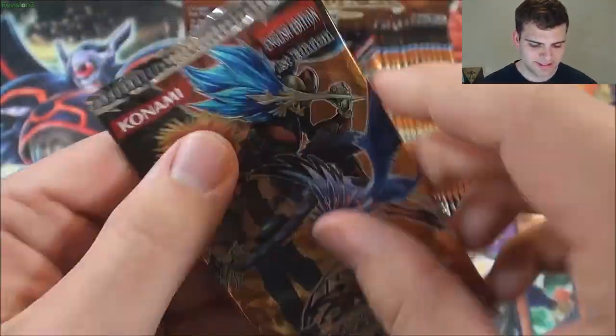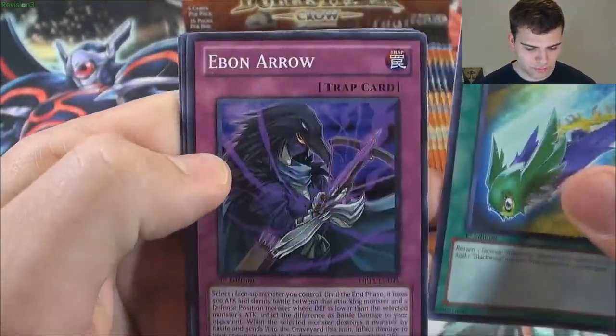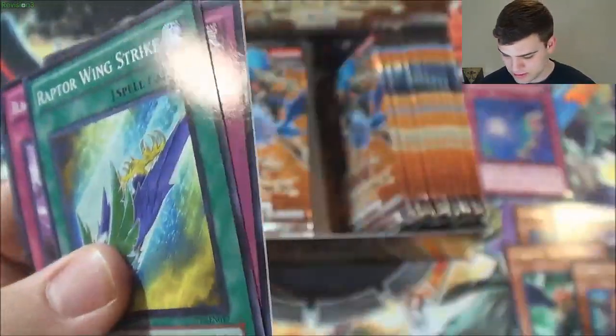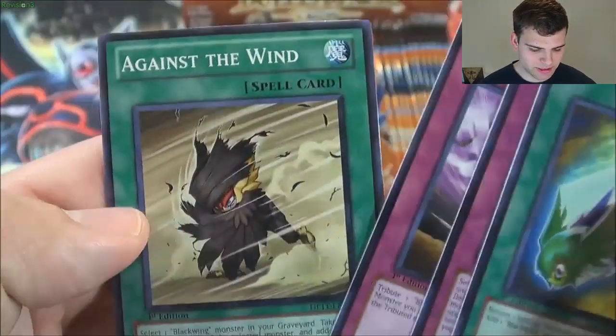Guard Mines. Blackwing Fane the Steel Chain. Raptor Wing Strike. Blackwing Elfin the Raven. Blackwing Bombardment. Against the Wind.